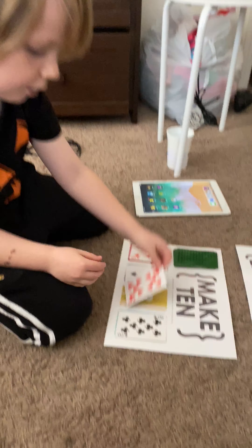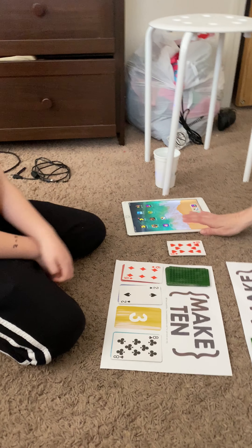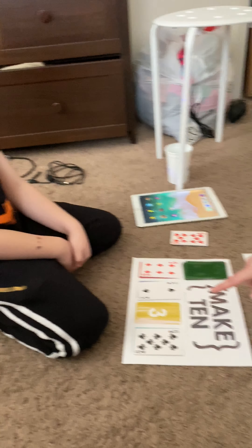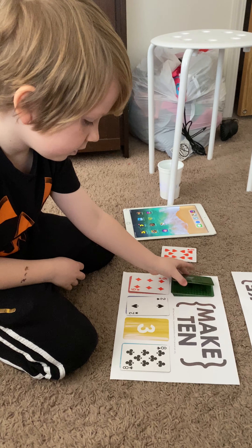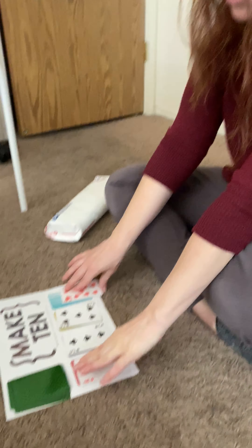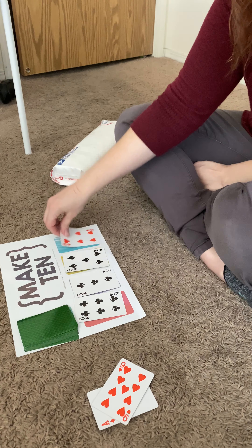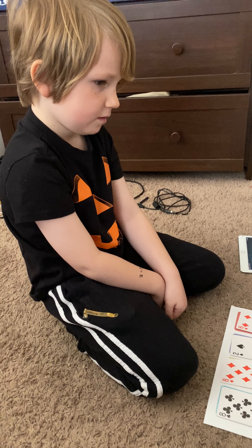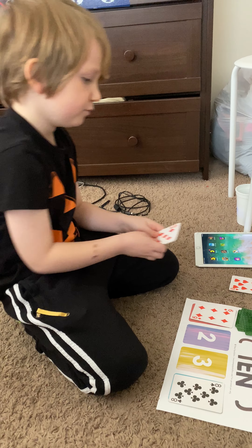If you have one ten card, you can just put it down as a ten because it's already a ten. So that's his pile — just a ten. When you take off a ten, you take another card to replace it. Looking at mine, I have a nine and a one, so I'm gonna set those aside and replace them with two cards. Braxton, what do you have? Eight plus two — good job! Set that aside and grab your two replacement cards.